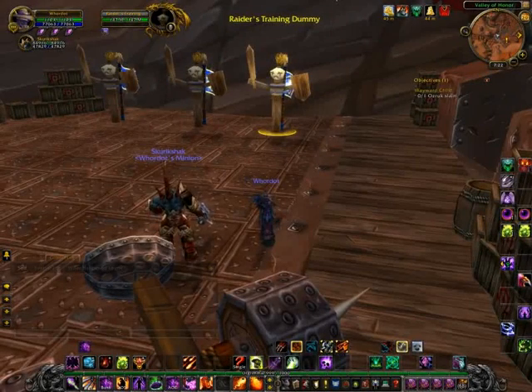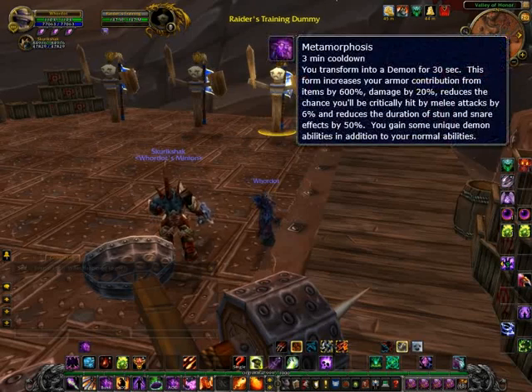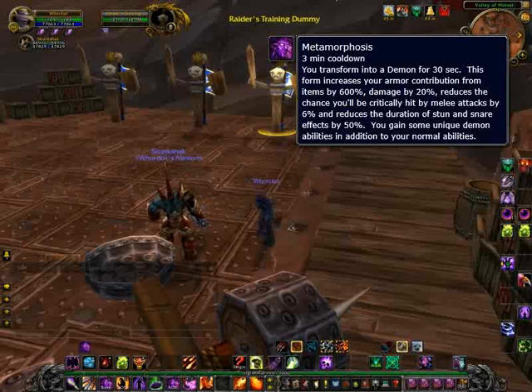Let's talk about your single target rotation first. You'll start off with your Metamorphosis spell — the one that transforms you into a demon for 30 seconds. That's the one that increases your armor, your damage, reduces the chance that you'll be critically hit, and reduces the duration of stun and snare effects.